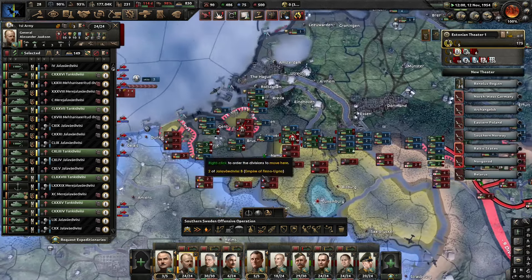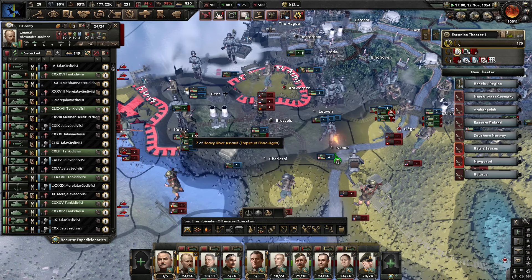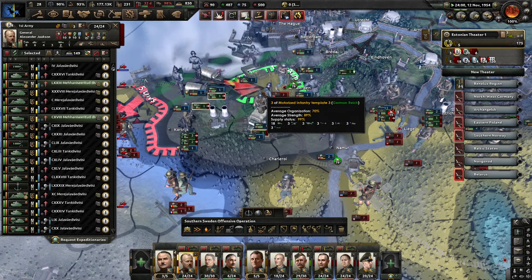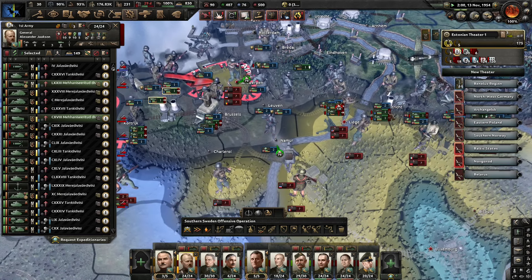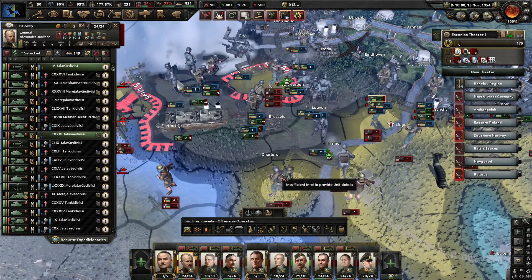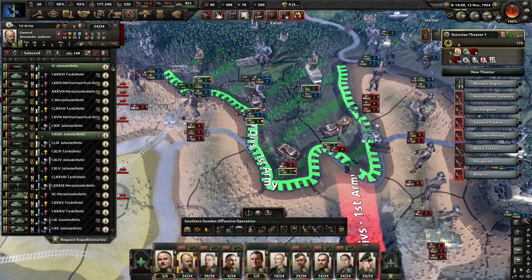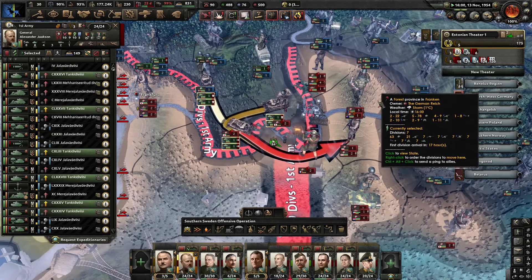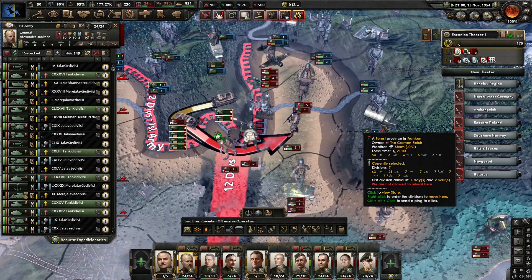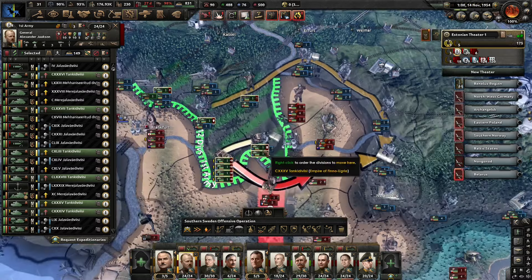Armored divisions are go, and we are clearing out the remaining positions near Antwerp. I think these divisions are going to need some rest before we get them engaged again. Once we have the divisions cleared out, we'll clear out Antwerp and then get everybody some rest and then they can operate elsewhere. The tank divisions are cutting through. Belgium has capitulated. There we go — that just leaves some foreign troops near Belgium.